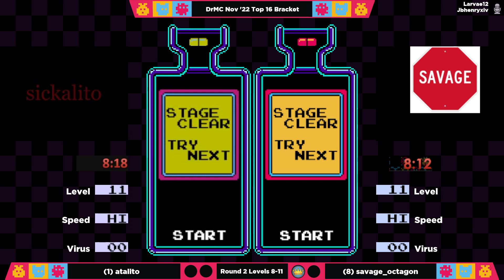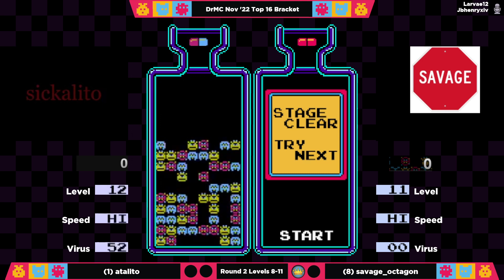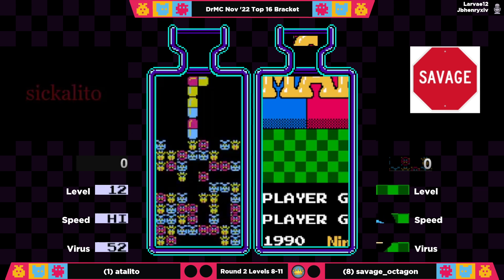What a first match — that was wonderful to watch. Those last few plays and Savage managed that end game really well, despite some horrendous RNG partway through 11. It is a six second win for Savage Octagon, and I know she is probably jumping up and down right now, but she's got to take that deep breath. You get that big win against the big player, you've got to do it again.